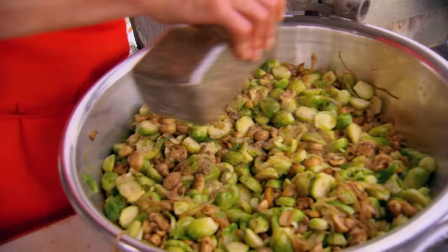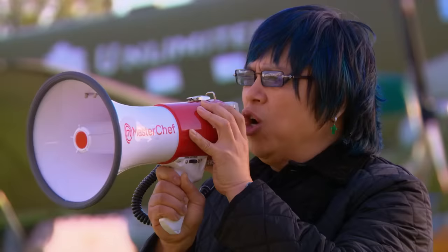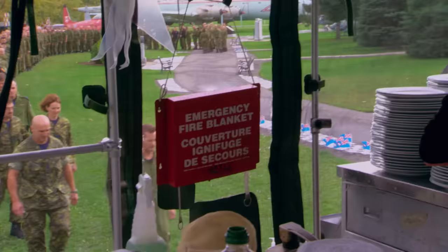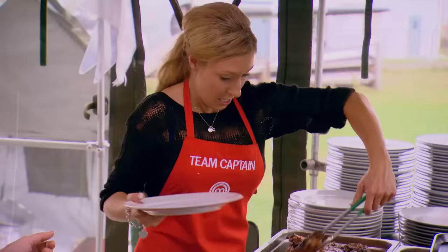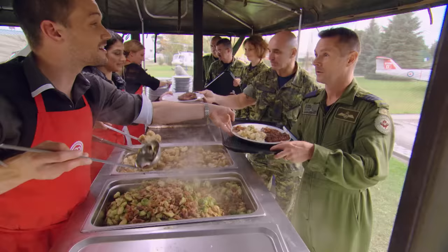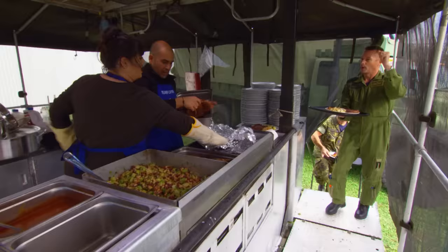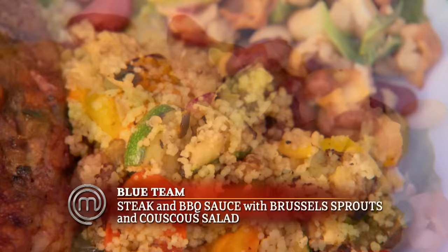Service begins as the countdown ends. 151 soldiers will receive a steak dinner from both the red and blue teams and vote for their favorite. If either team runs out of food, their vote automatically goes to the other team. The red team is serving roast potatoes and a Brussels sprout and bacon hash with their steak.